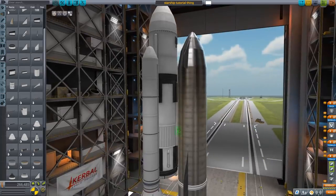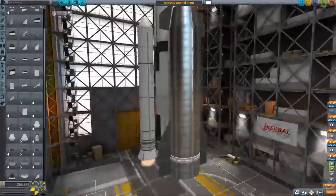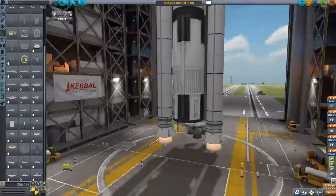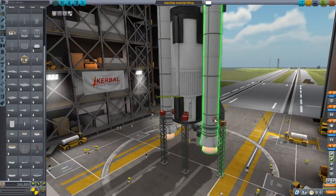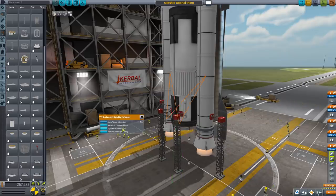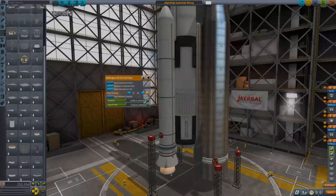I did eventually come up with a design — see if you can figure it out before we get out to the Mun. So we just put on some SRBs, put on some launch clamps, and then we can head out to do our very first test flight of this vehicle very soon.